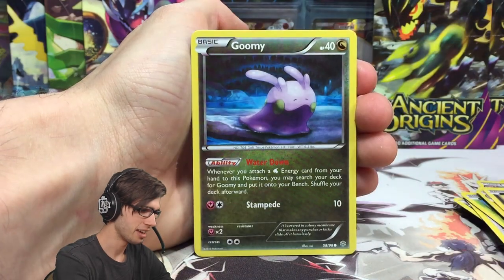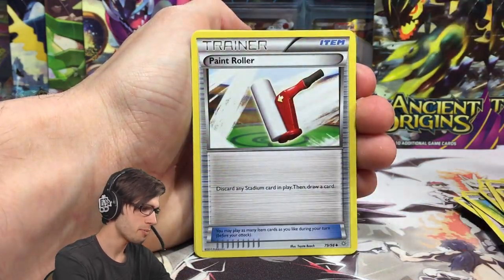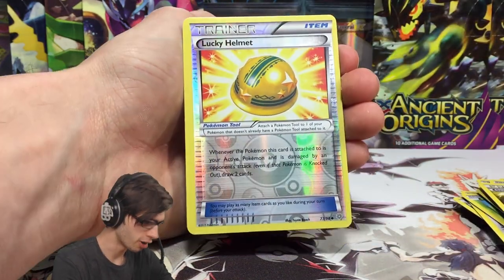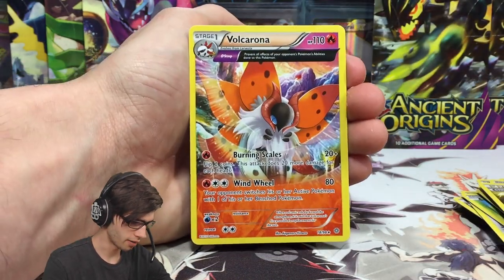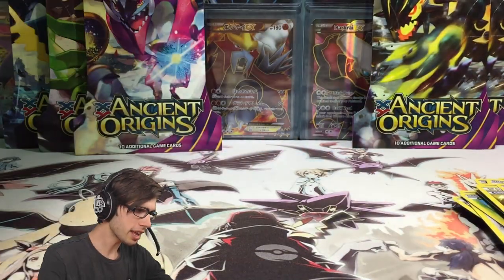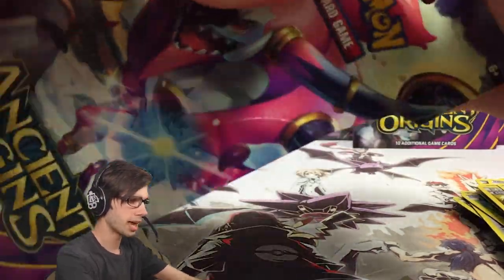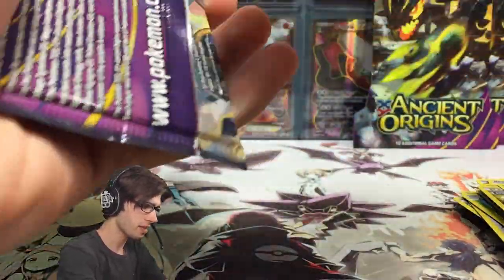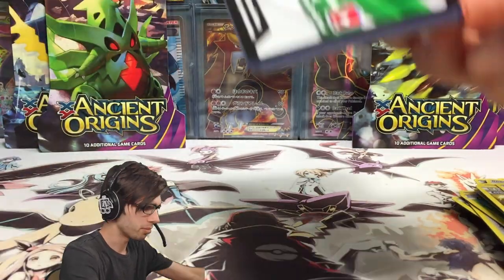We've got an Inke, Goomy, Beldum, Unknown, Porygon, Paint Roller, Sligu, Flash Energy, Lucky Helmet Reverse Holo Uncommon, with a Volcarona Ancient Trait Rare. At least we're getting a nice variety of rares — it's not just the same one coming through again and again. Hopefully we can hit something — that would always be a plus.